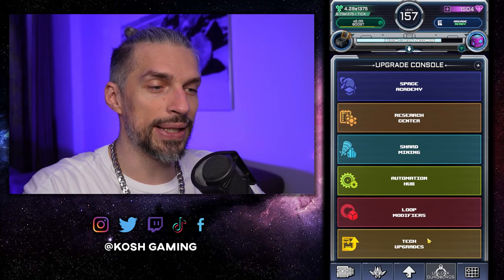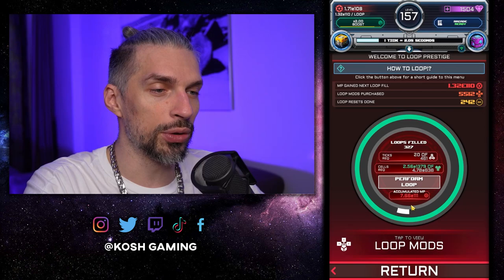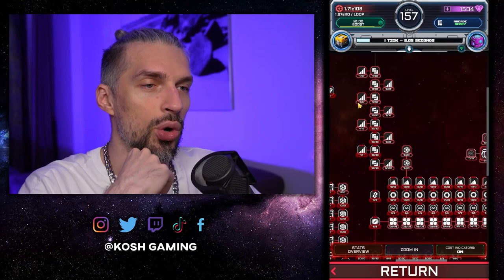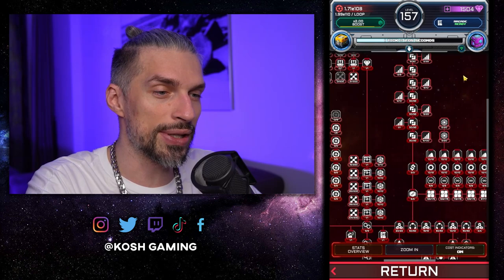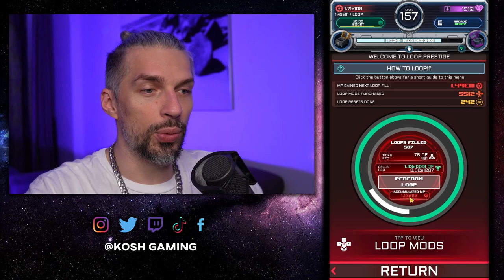On the last reset I got quite a lot of progress — we managed to get to 16E 113. This time I'm not sure how far we'll push, but I think we'll get to E111 no problem, maybe even more. We've got some pretty cool loop mods to chase, a lot of upgraded algorithm areas giving us big bonuses, G-Corp enchantment and similar stuff. We're at E113 already, so I want to hit some milestones.